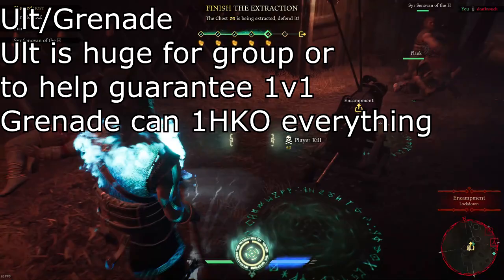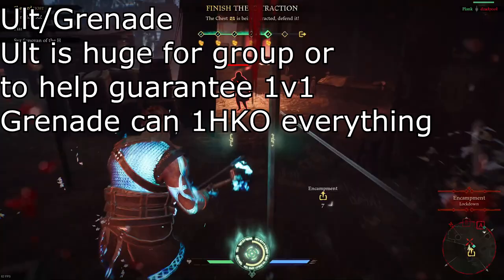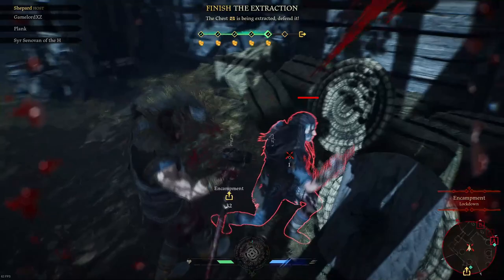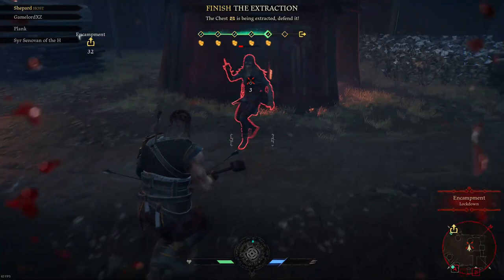His ult makes it so that normally his weakness against range more or less goes away. It is very difficult for any ranged characters to kill you while you're doing that. You will win almost any 1v1, and you could even win some 2v1s. Occasionally you could even win a 3v1, but that is extremely rare and would require you to really get the drop on a bunch of enemies.